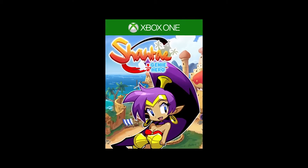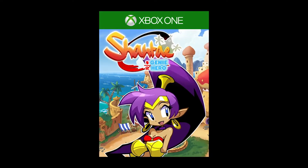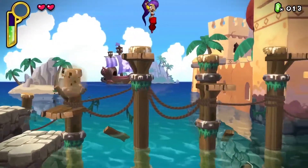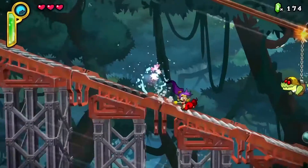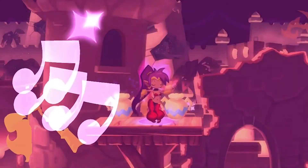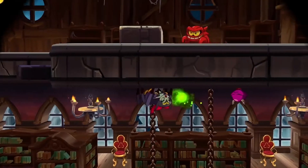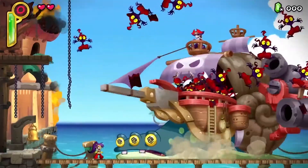Then, on March 16th, when a mysterious crime wave sweeps Sequin Land, it's up to Shantae: Half-Genie Hero to save the day. In this beautifully rendered 2D platformer, use Shantae's devastating hair whip attack to send monsters flying and belly dance to morph into more powerful forms, defeat the masterminds behind each criminal caper, and face off against her ultimate nemesis, the bodacious buccaneer, Risky Boots.